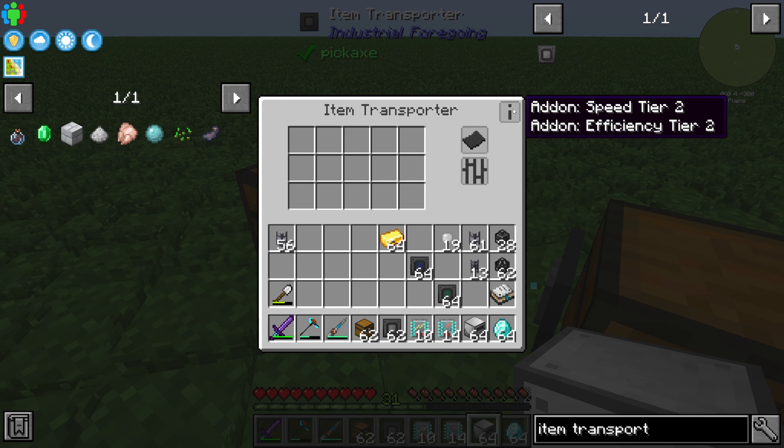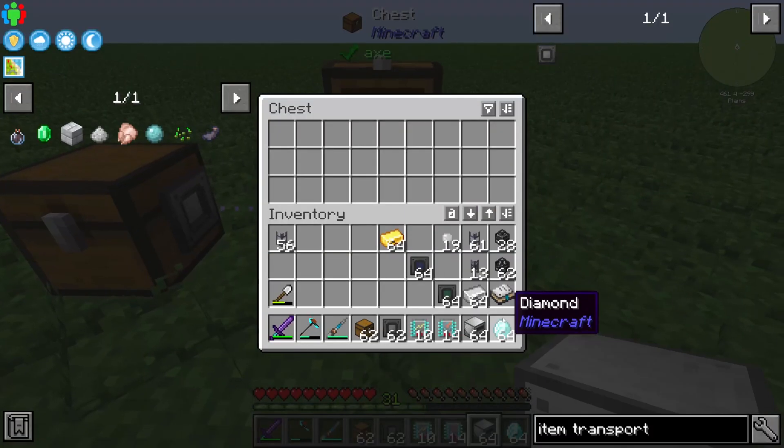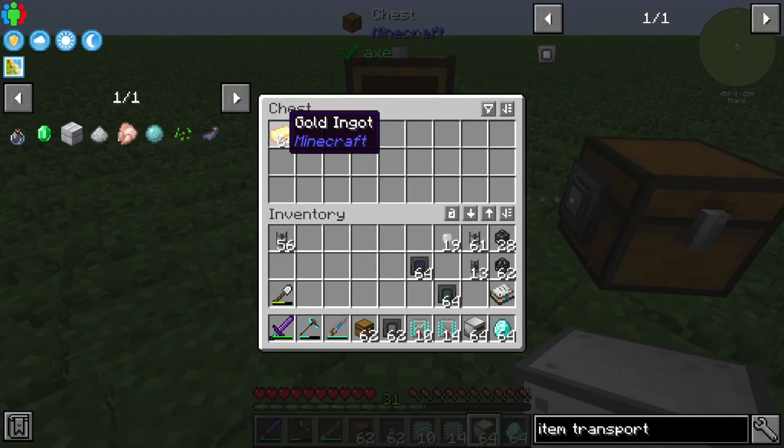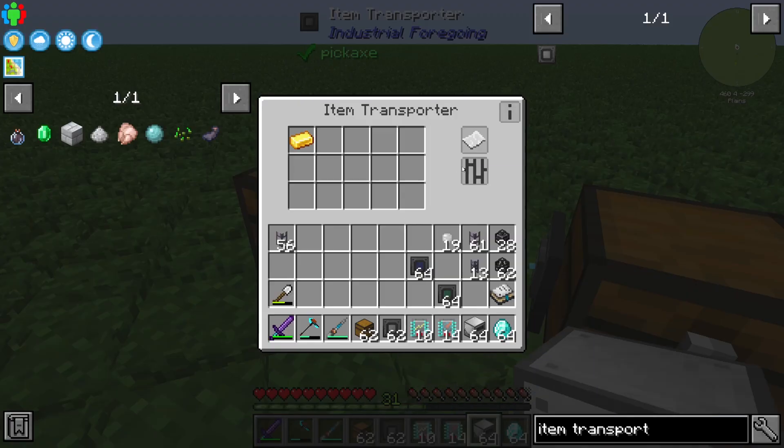In the right corner you can see which add-ons are installed. You are also able to configure whitelists or blacklists. For example, on the input we can set a whitelist to only accept gold ingots. If I put some iron in, nothing happens, but if I put in gold, you can see it is transferred into the left chest.